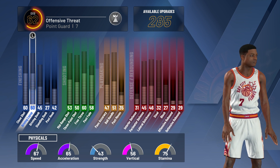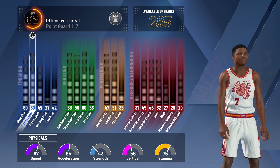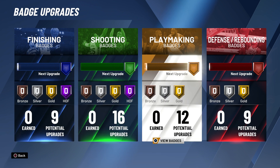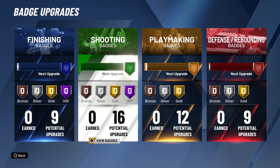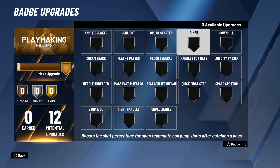My speed is 67, acceleration 65, but at least my stamina is at 75, so my endurance is gonna be up there — not the best but not the worst. It's technically at baseline so I'll be able to deal with this for now. I'll get those badges as I keep progressing through the game. As far as finishing, shooting, playmaking, and defensive rebounding — technically there's four tiers broken up into badges. I'll most likely be focusing on playmaking first, then shooting or defense, then finishing. My main focus is playmaking.